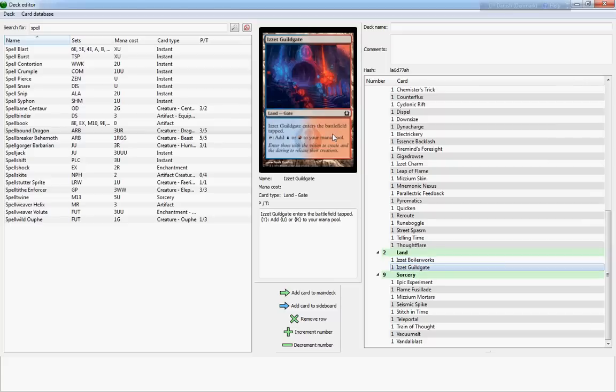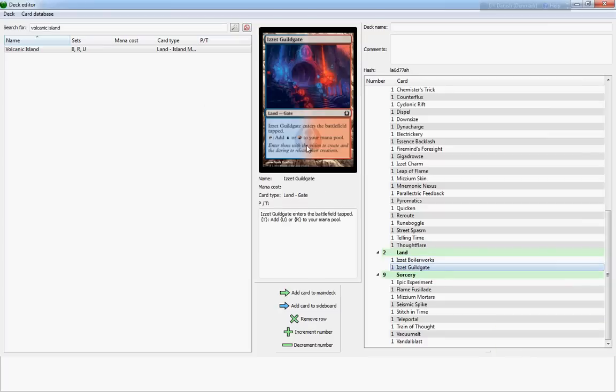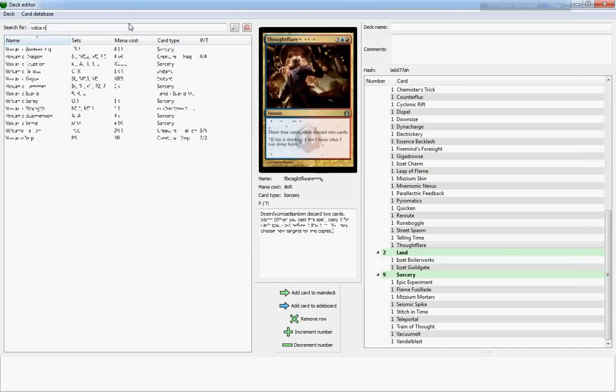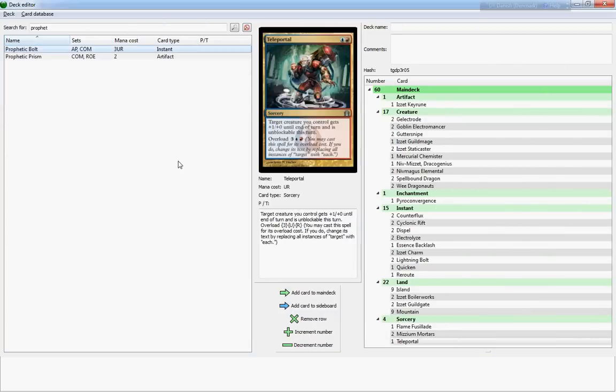The Izzet Guildgate is from Return to Ravnica — it's kind of like a Volcanic Island. It comes in tapped but after that adds either blue or red mana to your mana pool. The artwork is amazing. Volcanic Island itself counts as both an island and a mountain and gives you either blue or red mana — they've pretty much abandoned the classic dual-colored lands it seems.